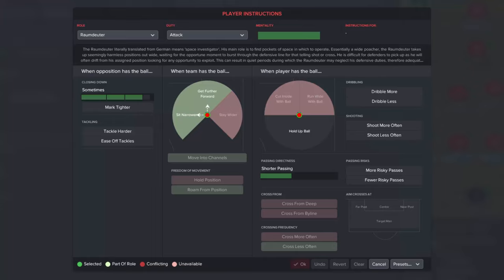He can't cut inside with the ball and he doesn't run wide with the ball. That's why the decisions attribute is so important — he's got to know what the best outcome is when he has the ball and where to go. So cut inside is off, run wide with the ball is off, he doesn't cross. In dribbling, shooting and passing risk there's nothing ticked, so you can play around with those as you see fit.